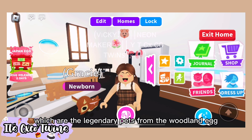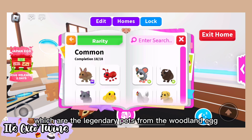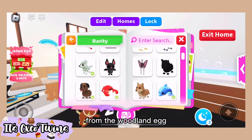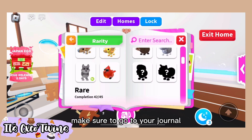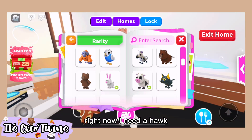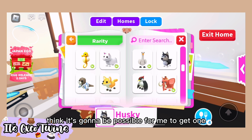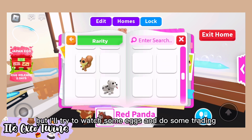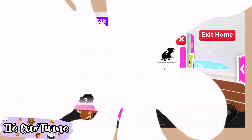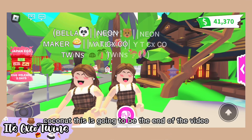If you don't know what pet you're missing from the Woodland Egg, make sure to go to your journal and see what pet you're missing. For example, right now I need a Hawk and I don't think it's going to be possible for me to get one, but I'll try to hatch some eggs and do some trading — and you guys should too.